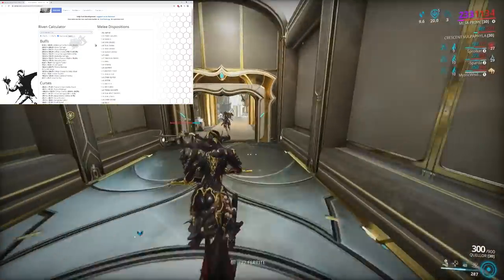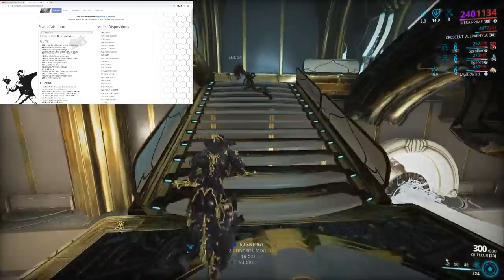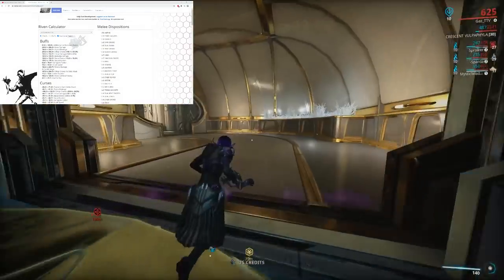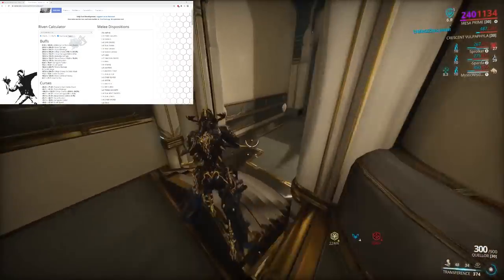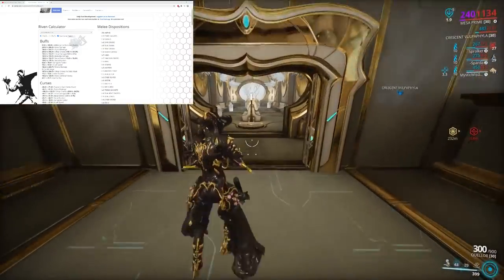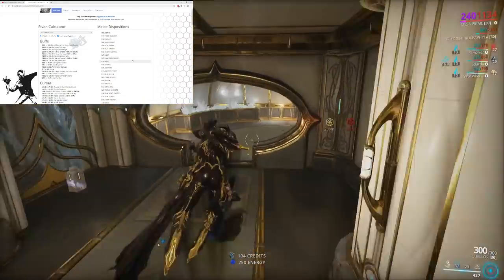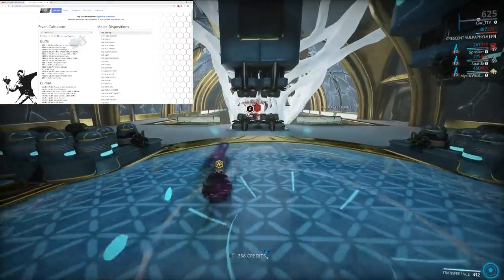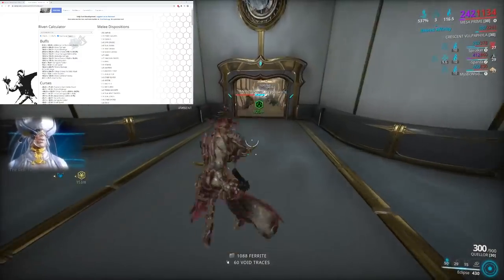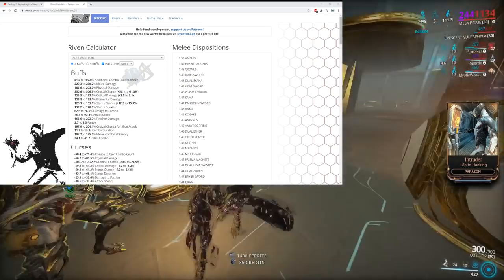Now let's move on to melees. Amphis is important — now that people were farming Ophelia Kuva missions so much, stat sticks became a lot more popular on the usage charts. So I'm going to say stat stick dispositions will most likely get a nerf across the board. Most high dispo melee weapons will most likely get a nerf. Amphis at 1.5 is the highest dispo of any melee weapon in the game and it's used as a stat stick very commonly on Khora.